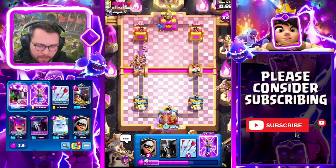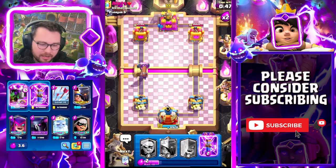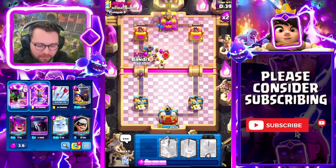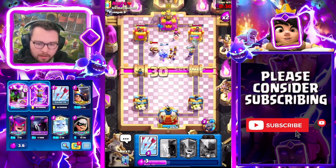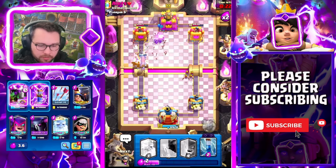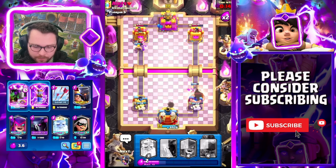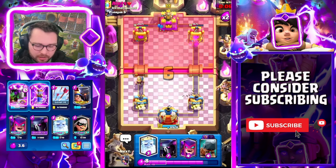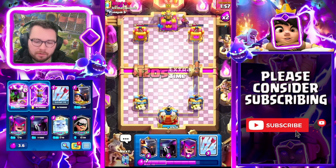He doesn't have Evo Skeletons in cycle - now's our time! My battle ram might have cleaned that up. No Evo Skeletons to defend this - I'm gonna Evo Zap and it took out the firecracker, that's huge! I should have played my mother witch there instead of the bandit - my fault. Bandit on the tower though. He goes for a log instead of bomb tower - I'm gonna zap, we got the skeleton and the bats. He defended really really well - not gonna lie, that was a great defense.